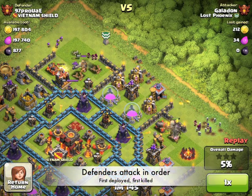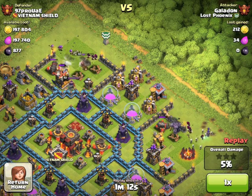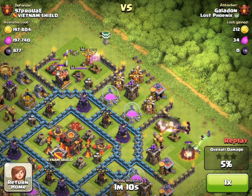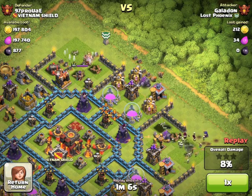If you look closely, you'll notice that the King and the Queen are going for troops in order — the Golem first, then the Wizards, then the Archers — and that's the order that they were deployed in. You need to take that into account when deciding what you want to use to distract and what you want to use to do damage. Again, not perfectly executed here, as the Queen is still alive.